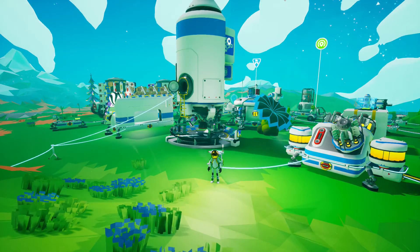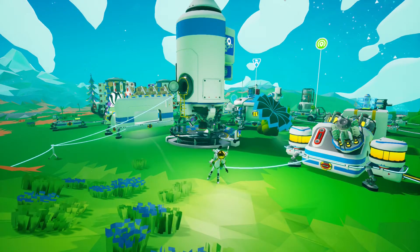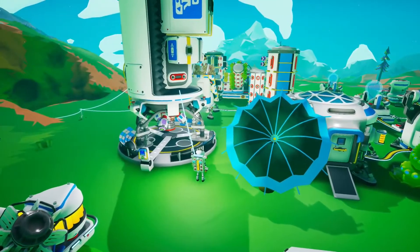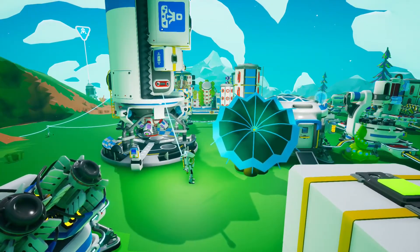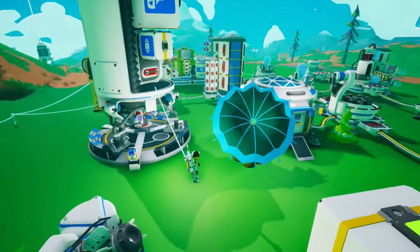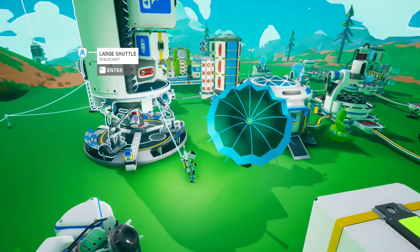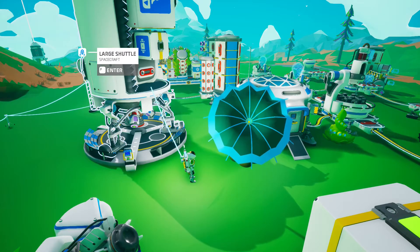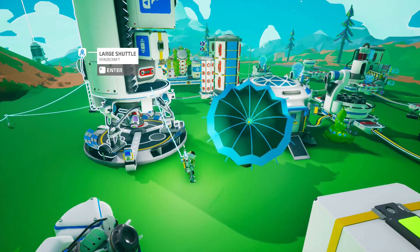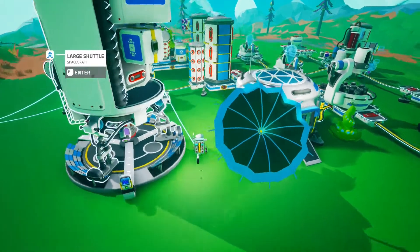Hello everybody and welcome back to Astroneer with your friend Kuros Paladin. In our last episode we started playing with the automation - the extractor unit and the auto arm. I didn't have to use the auto arm to fill the canister; the canister can just go on top of the extractor. The point was I wanted to show off the auto arm and the extractor together, so thank you to the people that pointed that out - I was aware of it, I just wanted to demonstrate how cool the auto arm thing is.